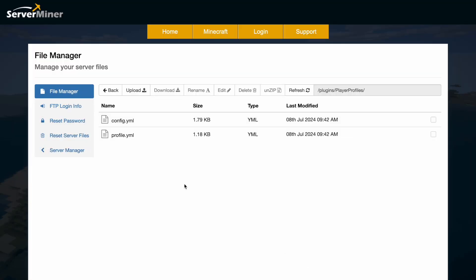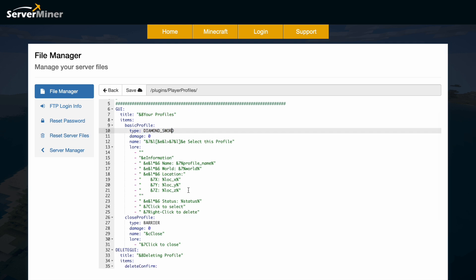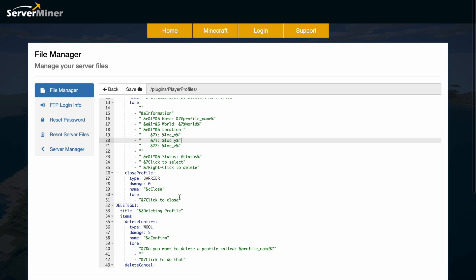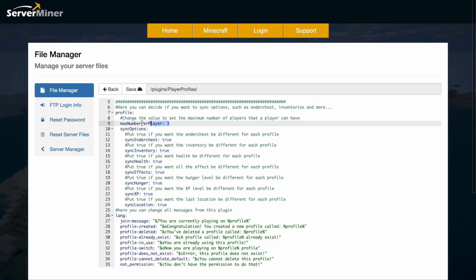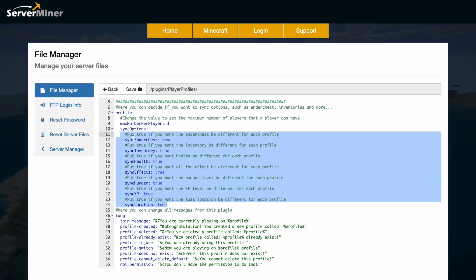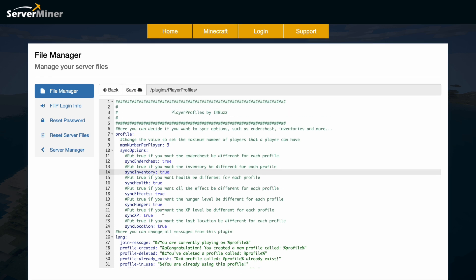So here we are in the SMP control panel. You can see there are two YML files. If we jump into profile.yml, this is what it's going to look like in the GUI — it's going to have this title, each profile has a diamond sword as the icon, and there's a bit of name and lore. It gives you all the information such as the name, world, location, and the status of it as well. And then if we go back into the main config.yml, this is where we can change various things. So max number per player is three — that's why I couldn't create a fourth one. And then you have all these options to sync various things for each profile such as ender chest, inventory, health, effects, hunger, XP, and location. They are completely separated from one another, which is really great if you want to have creative versus a factions profile.